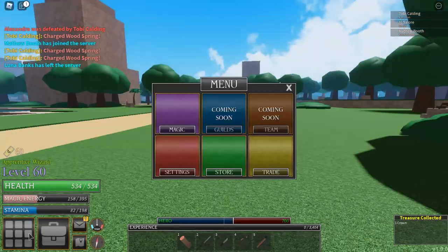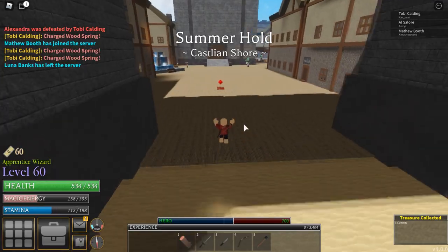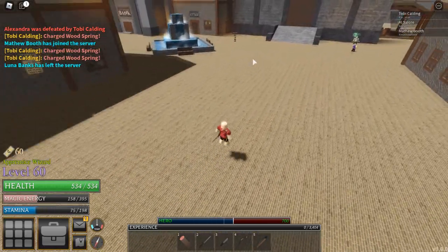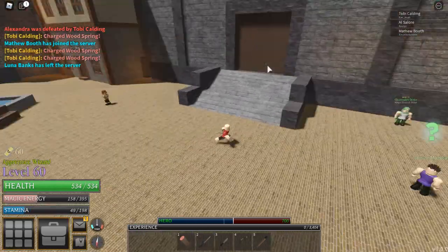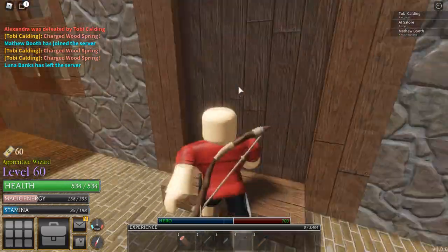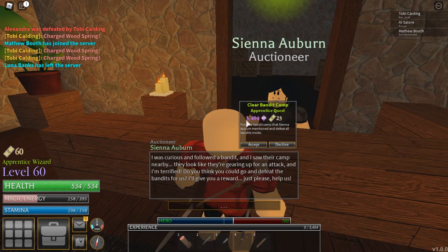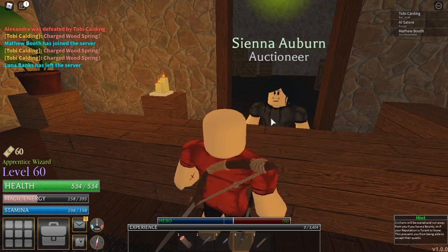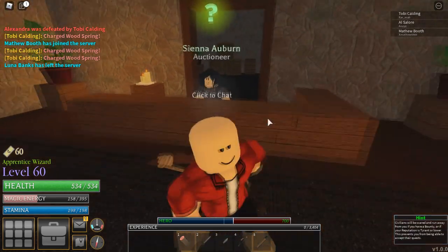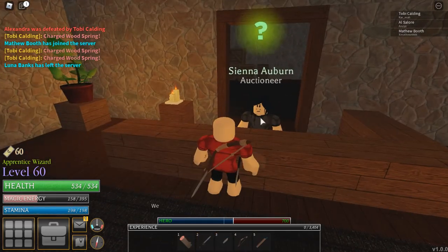We made it to Summerhold. You can see a bunch of quests here. When it's nighttime NPCs go to sleep so there aren't as many quests available. Here's the auction house - just talk to the guy. This one is an apprentice quest and gives a lot of XP. You get the rank of Apprentice at level 50 and max is 60, so 50 to 60 is very fast - basically like one level per quest.